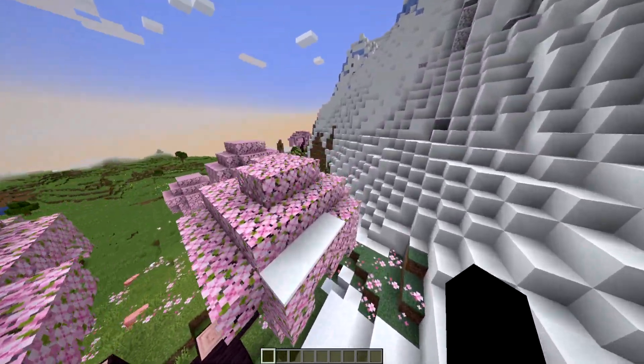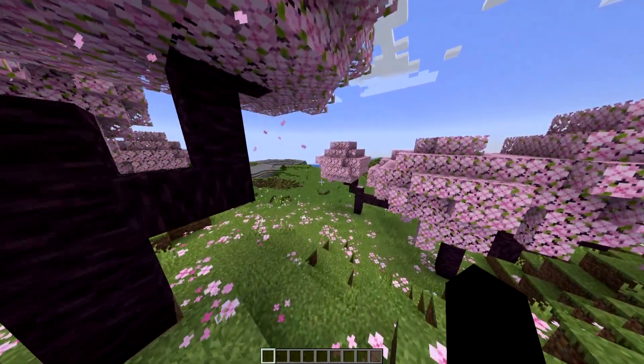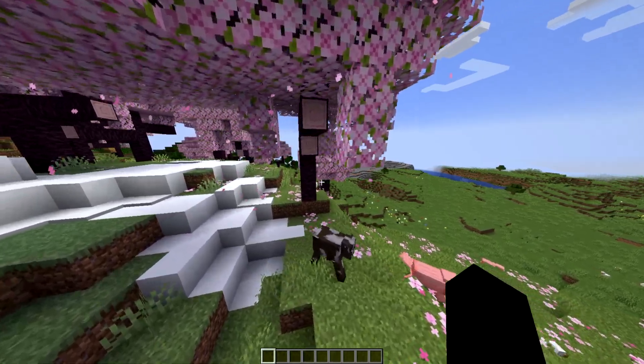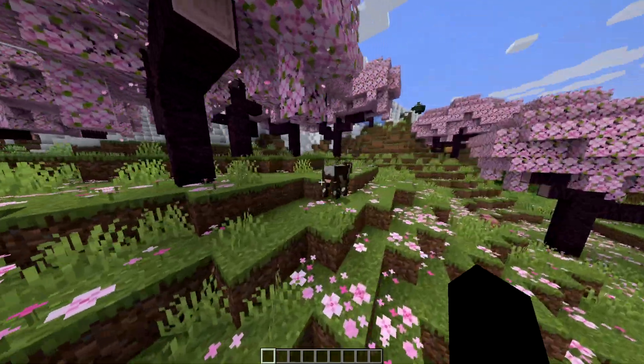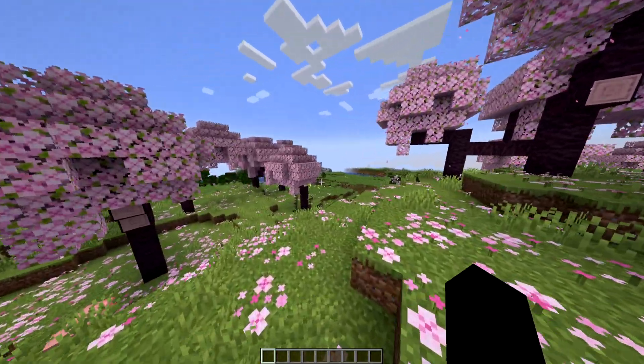So that is the one Achilles heel to this command. You may be able to go to any biome, but you can only go to one of that biome before you need to go far out and generate a new one, because the whole purpose of this command is just to quickly find a biome or a structure that you're looking for. But yeah, here's the cherry grove — as you can see, we got here pretty easily.